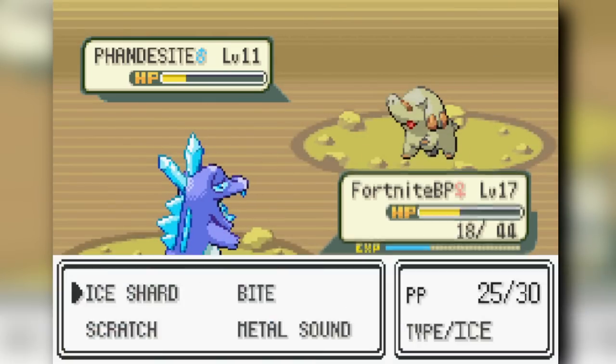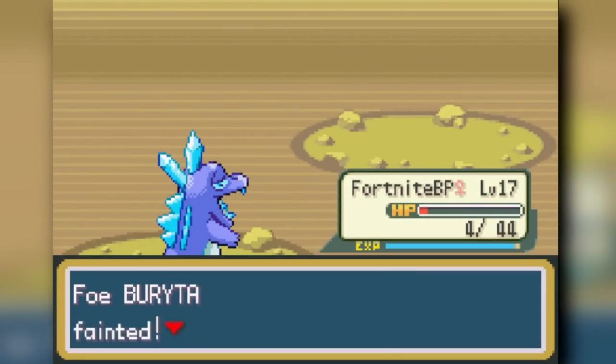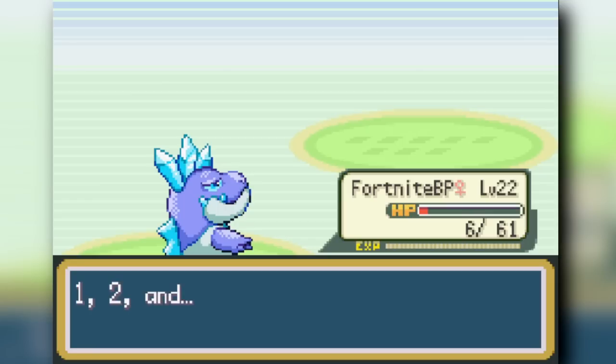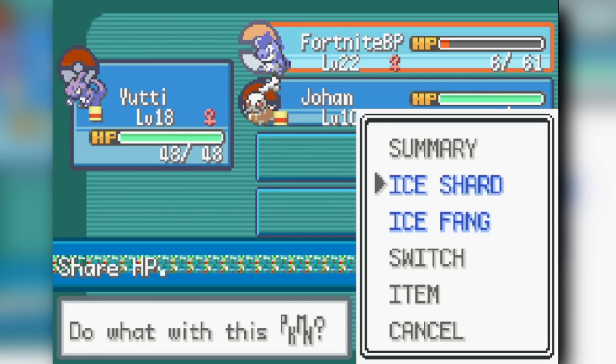We move through Mt. Moon, which is full of new Pokemon. I'm using Totodile more than anyone else and eventually evolve it into its second form. We head into Cerulean City and across Nugget Bridge. I stop using Totodile because it's getting too high level and start training up Chikorita instead.